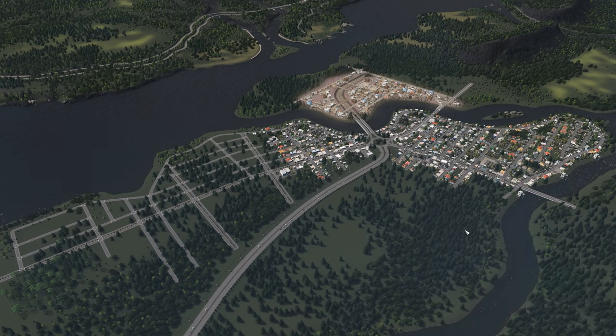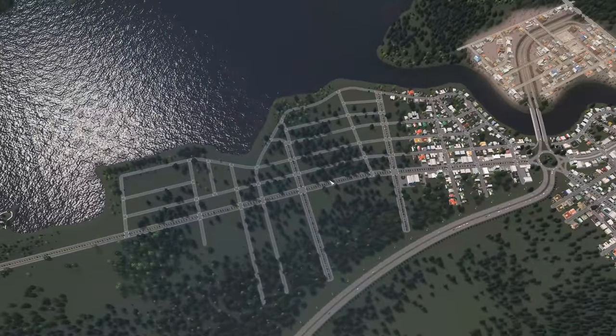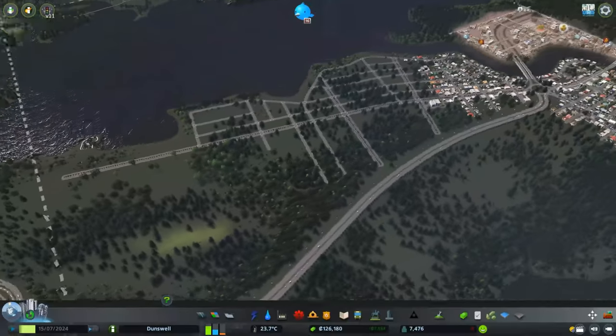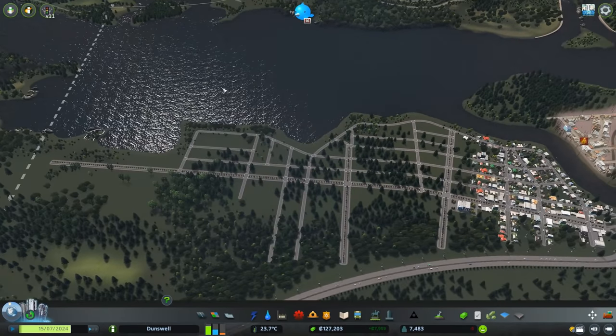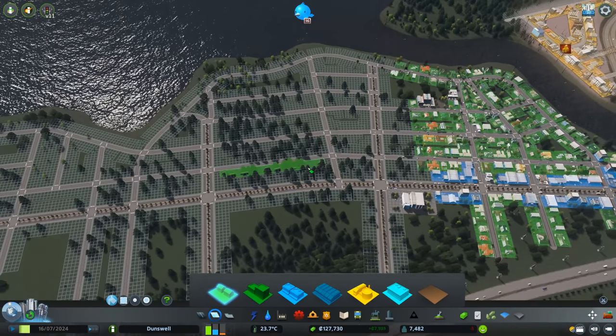What's going on everybody, I'm the Tim Meister and welcome back to Dunswell. In this episode we're going to start to expand towards the west. In the last episode I built up the basic road grid for the central business district and a little bit around its surroundings, but today we're going to be expanding over in this corner.